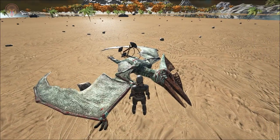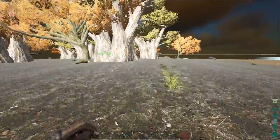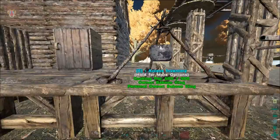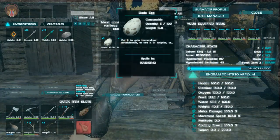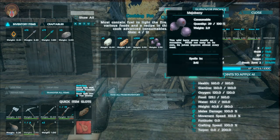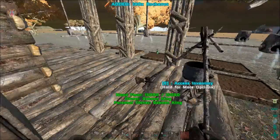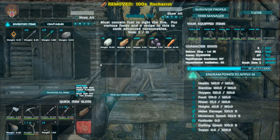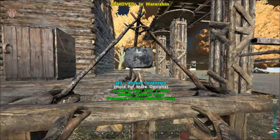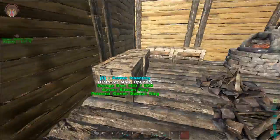I did place the cooking pot over here. As you guys can see, these are the main ingredients: dodo egg, cooked meat, fiber, and mejoberries. We also need some water and the main ingredient - the raw carrots. So let's go ahead and put that in there, grab the water. I forgot - we need to light the fire. We need wood. I want to move quickly because raw carrots and crops do tend to spoil very very quickly.